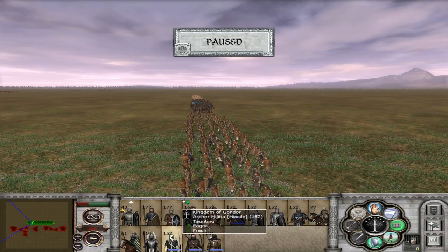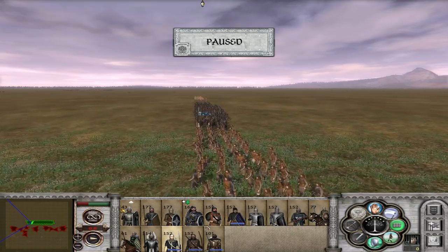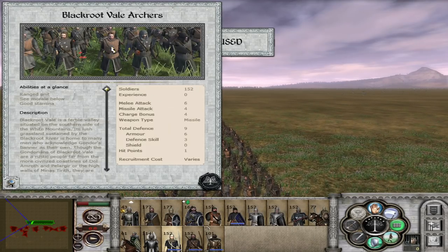The archer militia is honestly horrible, but they do quite well against orcs. Their missile attack is pretty poor though. If you bring six units of them they will rack up kills just due to sheer numbers. The Blackroot Vale archers are a melee and missile unit — a lot of their defense comes from armor, so they won't go down easily from missiles, which is nice. Their missile attack isn't great and they have a nice charge bonus for archers with 200 shots, but I don't really like this unit much.